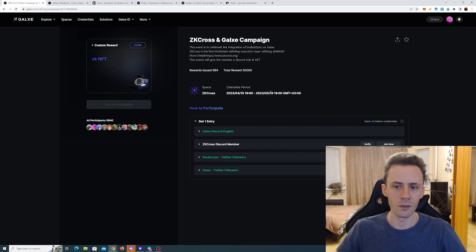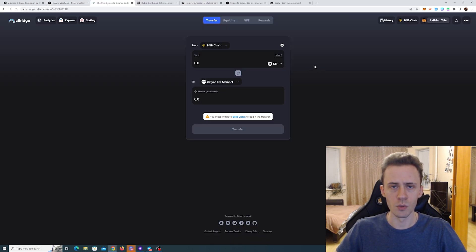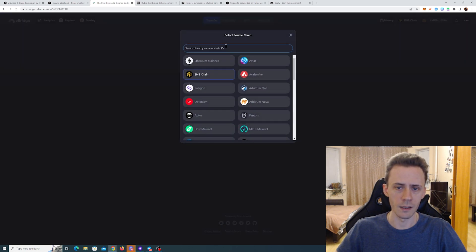This promotion will end on May 19th. Next we have Seller and this one is expiring soon, so if you want to claim it better be fast — I already did it. I used Binance chain. In general I recommend using chains with lower gas like Polygon, Arbitrum, Optimism. BNB is fine too.